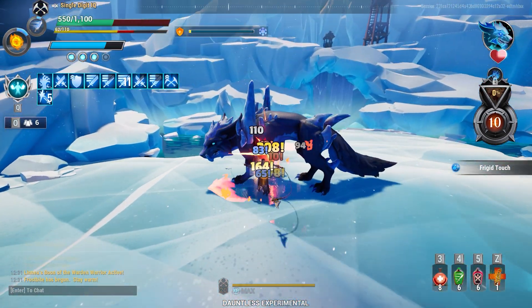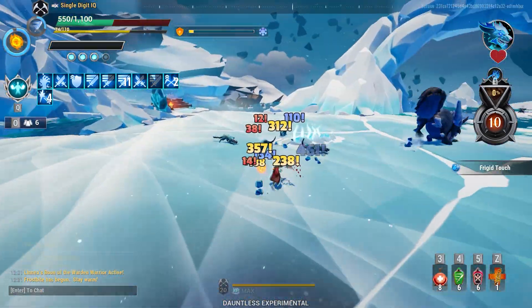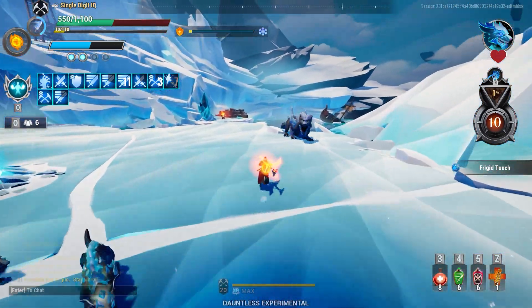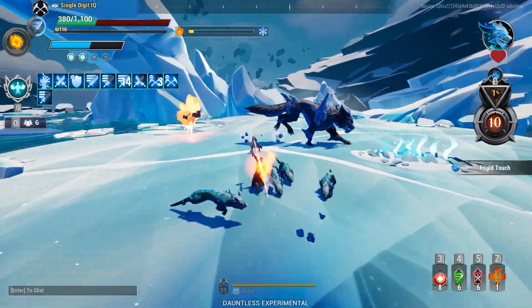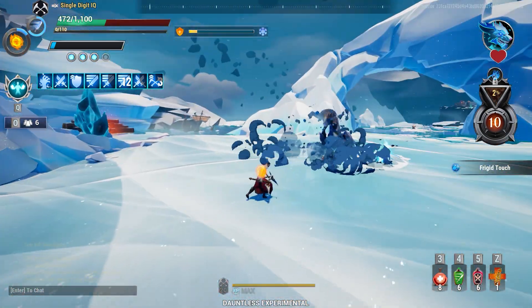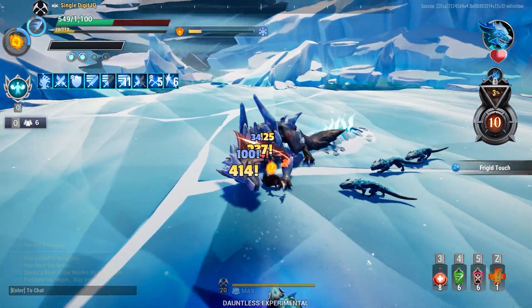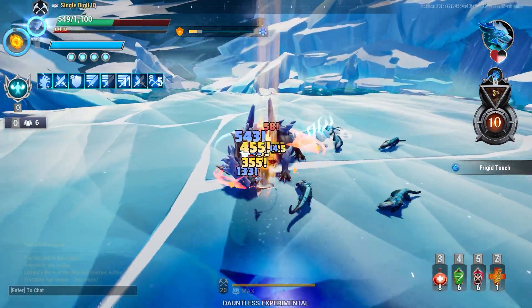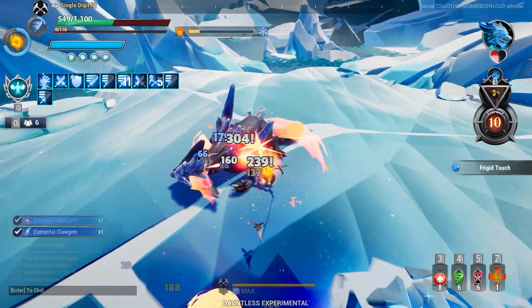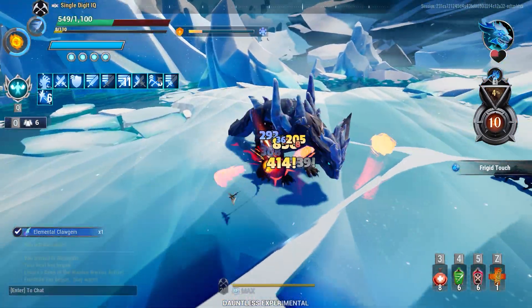First things first, in terms of aesthetics — oh my god — Dauntless design team, take a bow. Honestly it is so stunning. Out of every single escalation they've currently made, this is by far the best. I thought Blaze Escalation was really good but even the first zone you can see the detail in the mountains. It really gives that icy cold despair feeling. All the way up to the boss fight it makes you feel like you're stranded, trying to survive in the coldness. Seriously, take a bow design team — it is gorgeous.